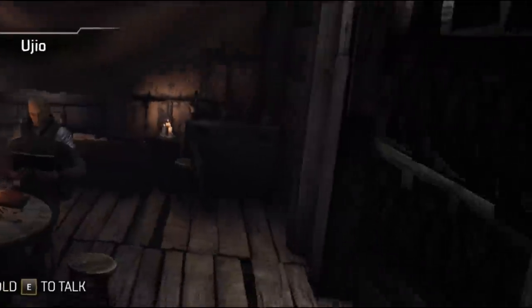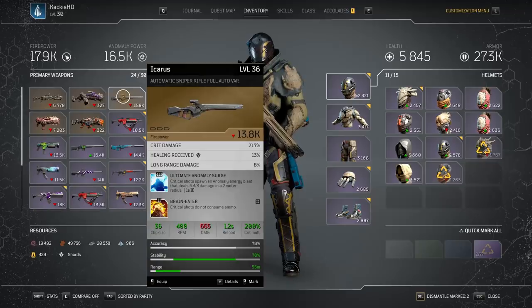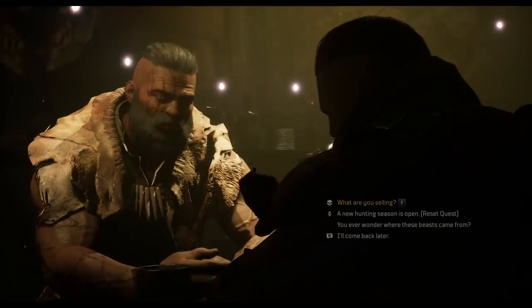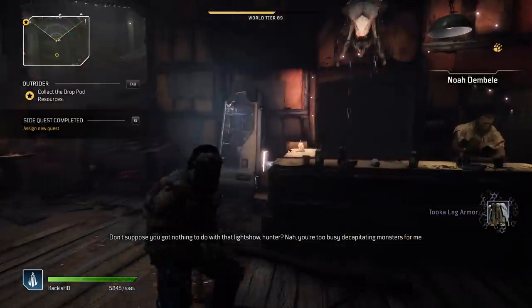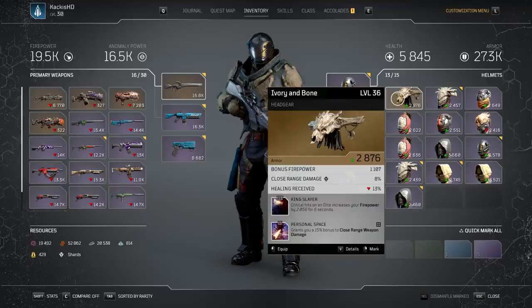The guaranteed legendary from completing all 10 wanted missions will just show up randomly in your inventory — you will not have the same choice of three like you did with the purple epic weapons. The same thing works for hunt missions: turn in all 10 to Trench Town, collect all 10 rewards, and you get a legendary armor piece. You can actually reset these missions after turning them in and do all 10 again for another guaranteed legendary. It's absolutely worth finishing off the last 2 or 3 if you've done 7 or 8 already.